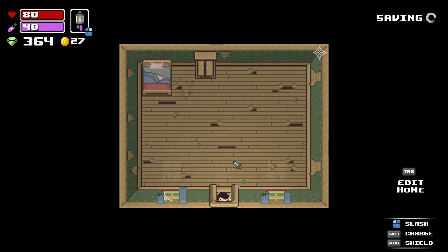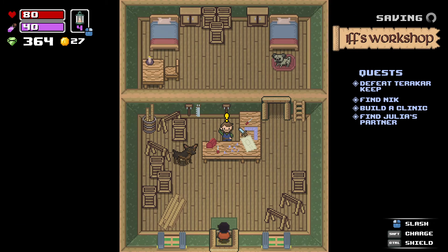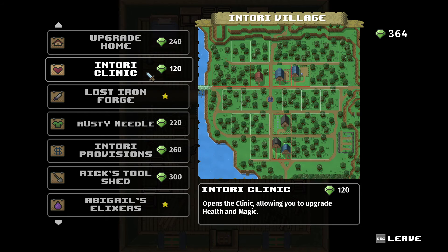We got a lot of gems though. Let's buy some stuff and call it there. That should give you guys an idea what this game is like. I think we need more health — build the clinic over here.